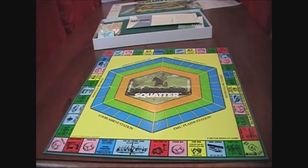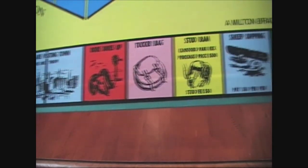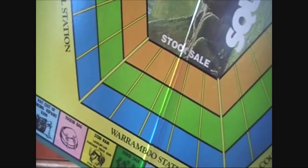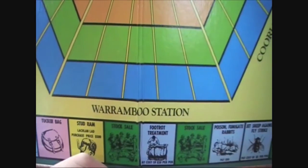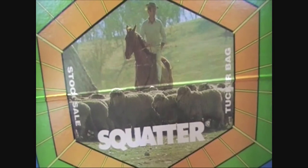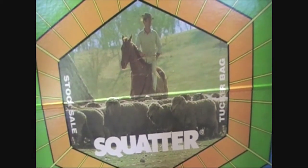The first part is the board. Just a look at some of the spaces you can land on along the bottom. It goes all the way around the edges — that's where you move around. You've also got stations, which is essentially where you store your sheep. Each person gets their own little station. The stations are actually based off real sheep stations — the names. This one for example is Waramboo Station, which I think actually does exist somewhere.